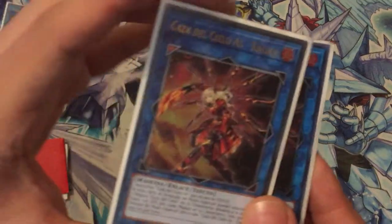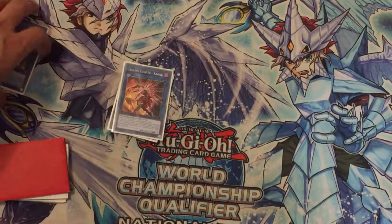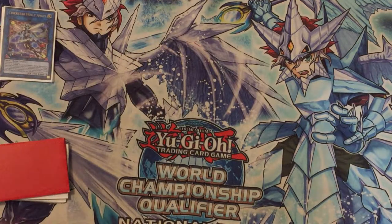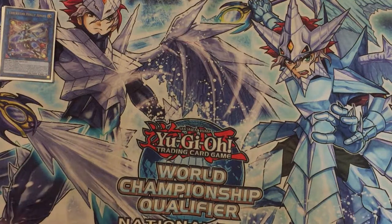Two Sky Striker Ace - Kagari. Why two? Because you only need two in this deck — in the pure Sky Striker deck it's three, but two is most used here because you don't use it as many times. Now you use it just for recycling Sky Striker spells. It's pretty good when you can recover your Afterburner or even your Engage and get all your strategy going while attacking with a lot of damage.